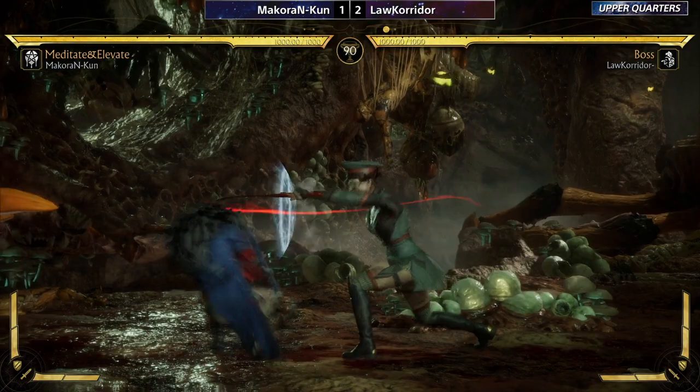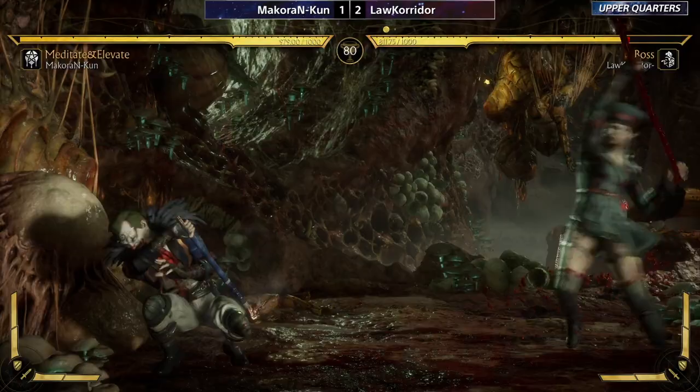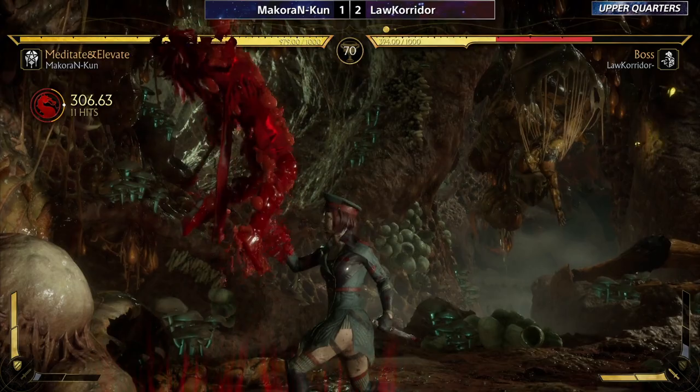Another empty jump down two to bait the flawless block — thankfully Macaron not going to bite. Big breakaway — this is a launcher only in the corner, going to get absolutely max damage off of it. Going to spend the second bar — look at this, that's 335. That's big.